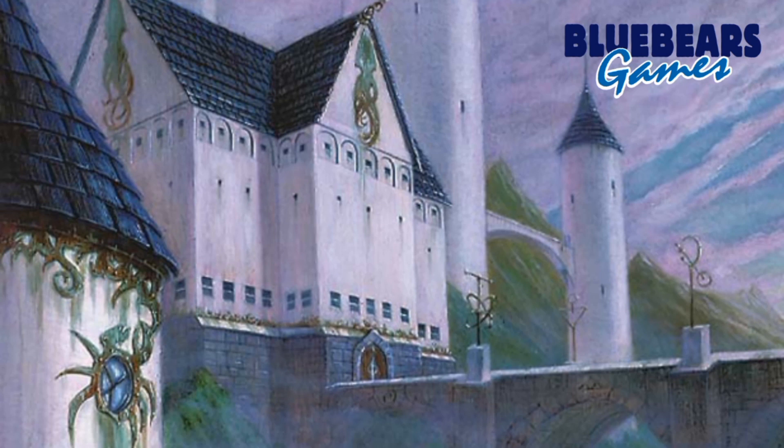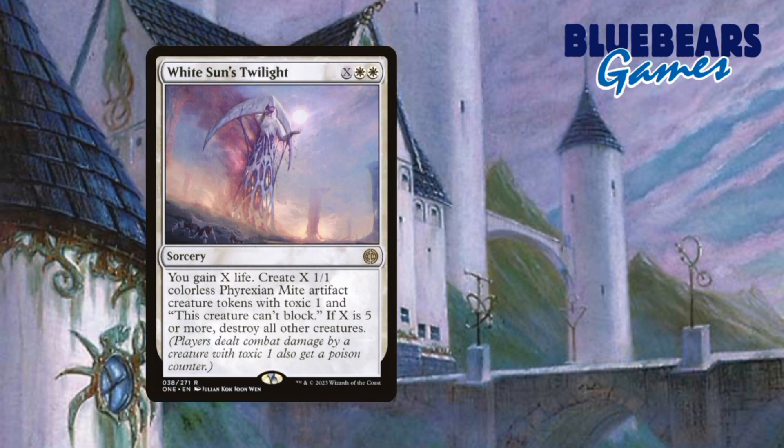As far as instants and sorceries go, there are a ton of staples in these colors that could be swapped in — I'm sure you can look those up, and I may do a video about staples for each color at some point. But for now I want to show you two sorceries that aren't staples but would fit perfectly in this strategy. First is White Sun's Twilight. There are a few X spells in white that create creature tokens, but none do as much as this one. The creatures it creates have Toxic, which can be an alternate win condition via poison, it gains you life, and it can destroy all other creatures on the battlefield if you pay five or more mana for the X. Everything about this card just fits well and does more than all the other versions of this effect.